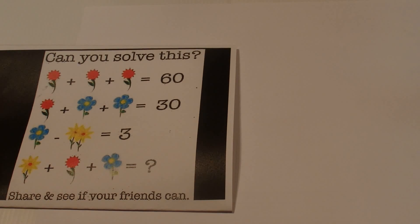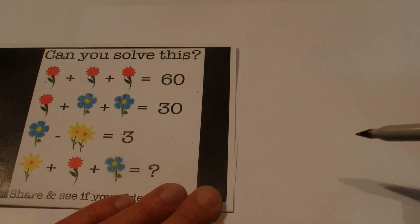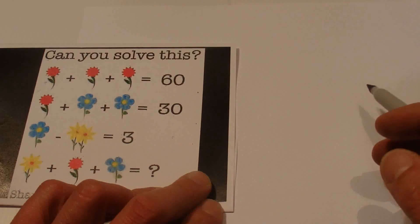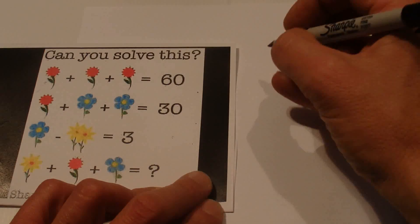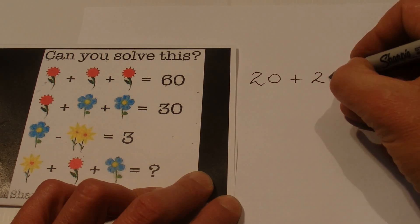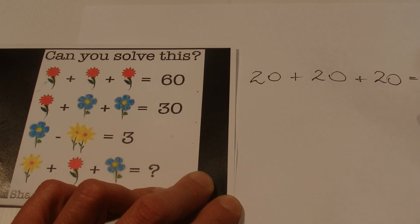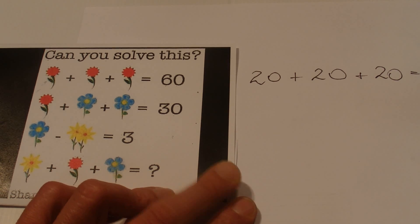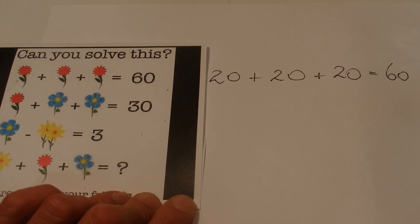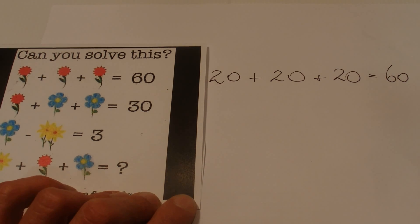I've had a go at solving this, so I thought I'd give you my solution. Firstly, since we've got three red flowers that have to be the same amount, each of those red flowers has to be equal to 20. So 20 plus 20 plus 20 equals 60 — the first line is correct.